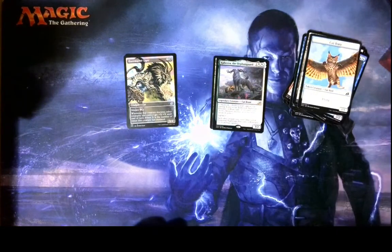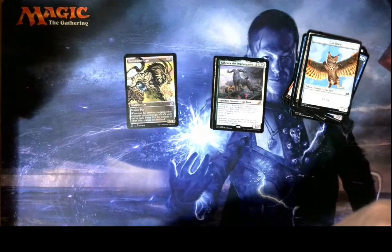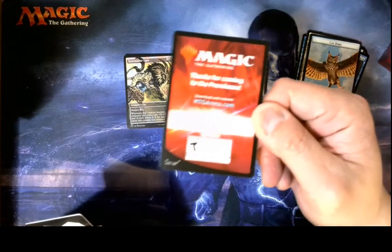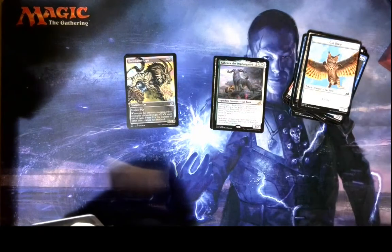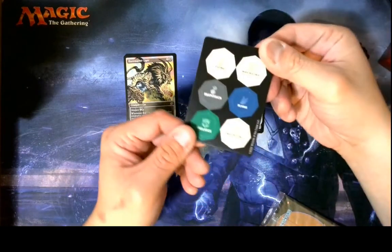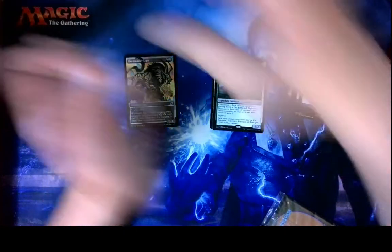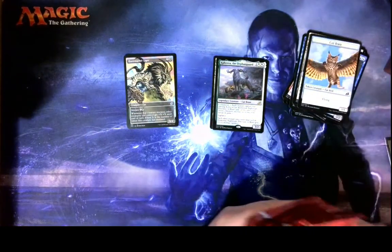So those are our two rares so far. Here's the code card — I don't use the code, so if you wanna use this code, go ahead. I know it's a little hard to see, I apologize. And we get these weird little tokens too. That's interesting. I like that. We'll save our promo card for last, actually — I got four more to open.